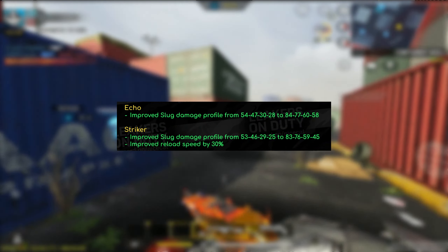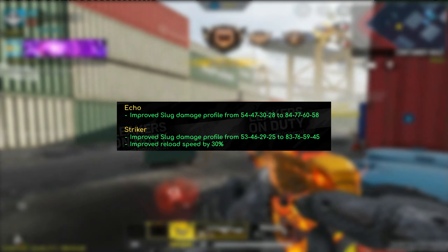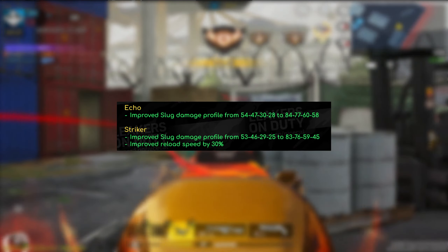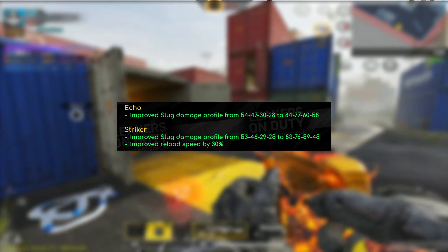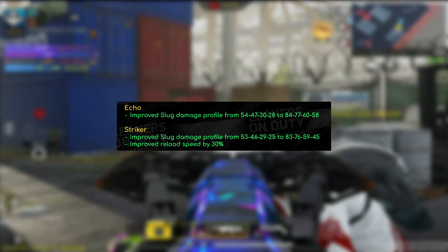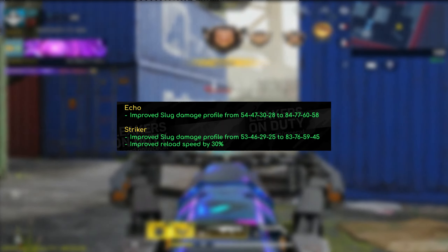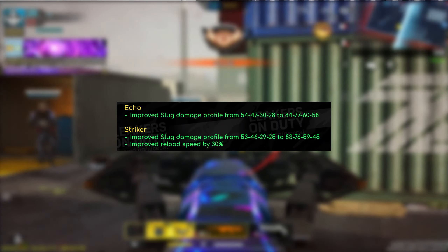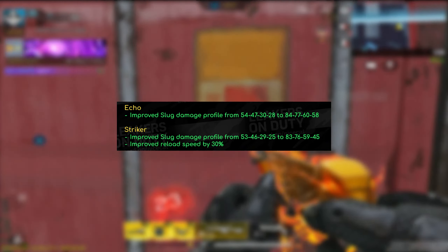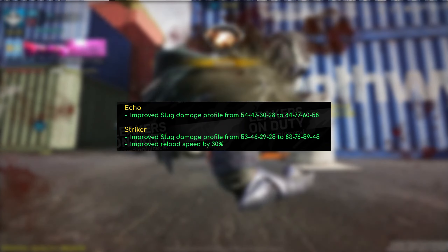Now we move on to what is perhaps the biggest change for season 11, which is the Fennec. They improved the range profile from 12/17/24 to 13/18/24 — this only applies to multiplayer. The biggest changes are with the multipliers: the headshot multiplier got improved from 1.1 times to 1.3 times, which I believe makes the damage up to 29 in close range. They also improved the chest multiplier from 1.1 times to 1.2 times, and increased the upper and lower arm multiplier from 0.8 times to 1.1 times. The Fennec might actually make a comeback, and this time it might not be pretty. I'm not sure if this applies to Akimbo Fennecs as well, but having those multipliers improved by that much, you're going to be able to four and five shot very consistently.